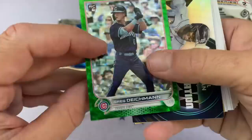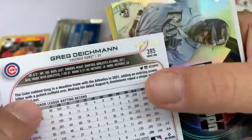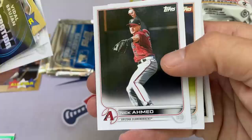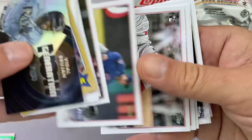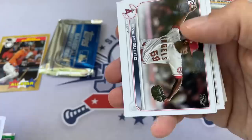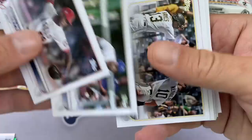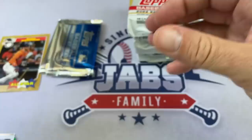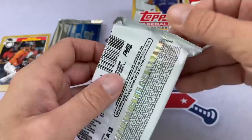We have a parallel here of Greg Diekman — we'll take the icy green parallel. It's numbered out of 499. There's Juan Yepez — he's another one of the top rookies. A lot of folks would put him in the top three as well. Juan Yepez started off pretty good for the Cardinals, and I think he may have made his debut with the Cardinals in the playoffs last year. So go ahead and toss him in with Shane Boz, Seth Beer, and O'Neal Cruz as one of the top guys to look for.